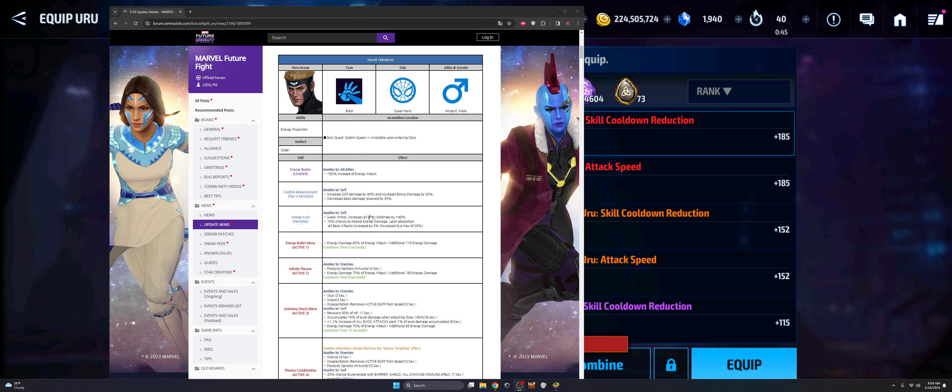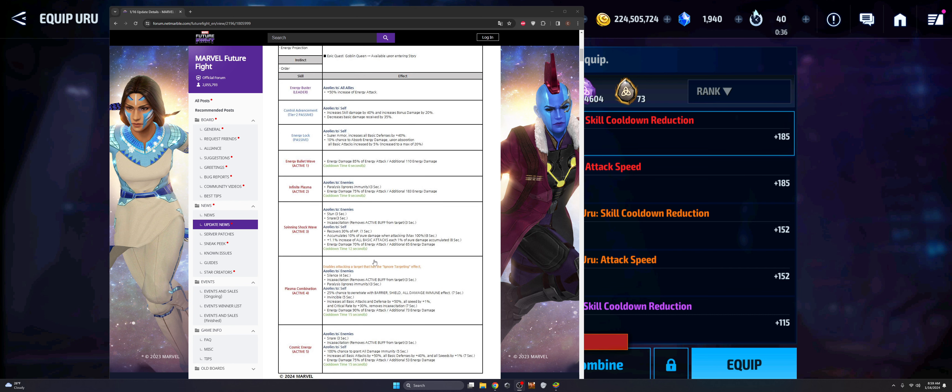Havoc essentially joins the game as a tier three character with a leadership giving a 50% increase of energy attack. I'm a little disappointed in his overall kit because he does have the ignore targeting. 3RL said that he's supposed to be a PVP character, but there's not a whole lot in his kit that I'm seeing that makes him like a PVP character. It just doesn't really look like it's there — you just enable ignore targeting on a character and because the character has ignore targeting that makes him a PVP character. He's got a lot of frenzy buffs that seem to be copied and pasted, and then the accumulation skill on his character kit — these things don't necessarily lend the character to being a PVP character.